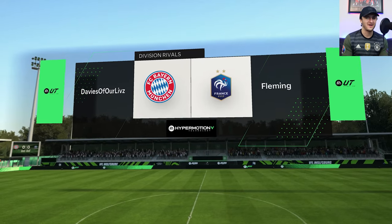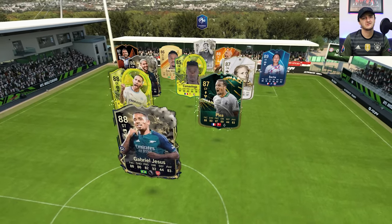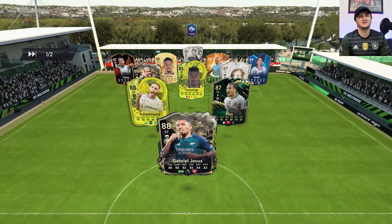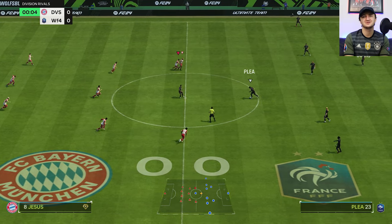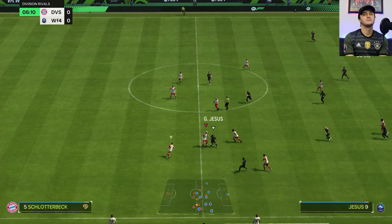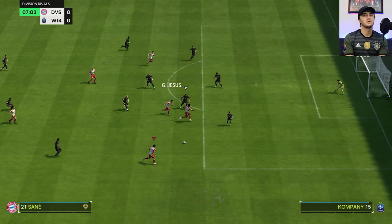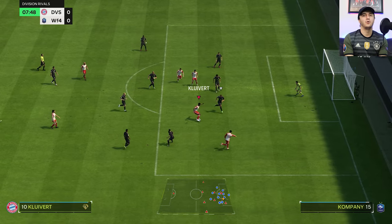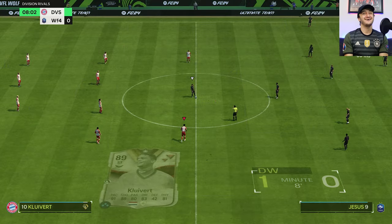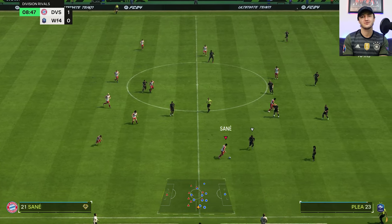Game two — we've got a France-heavy team. Cassius — that card is a problem. There's also a Plié card I haven't seen much of but I know is a demon. Klyvert to Jesus, back out to Sane, play it back in — Klyvert — oh what is that dribbling! Klyvert finally waking up. What a beautiful little goal with beautiful dribbling leading into it.